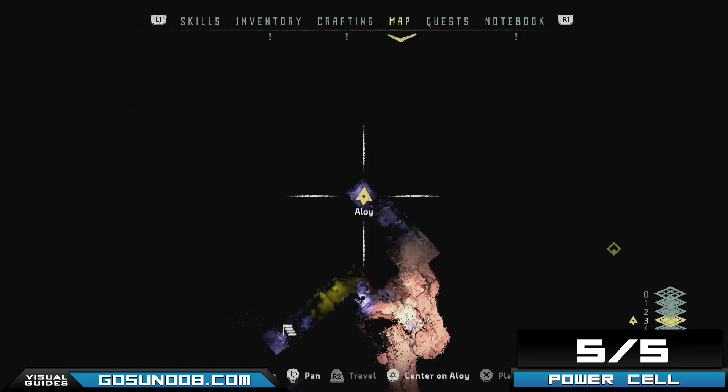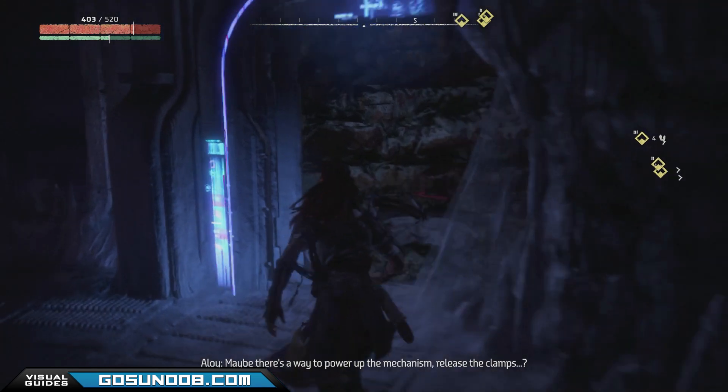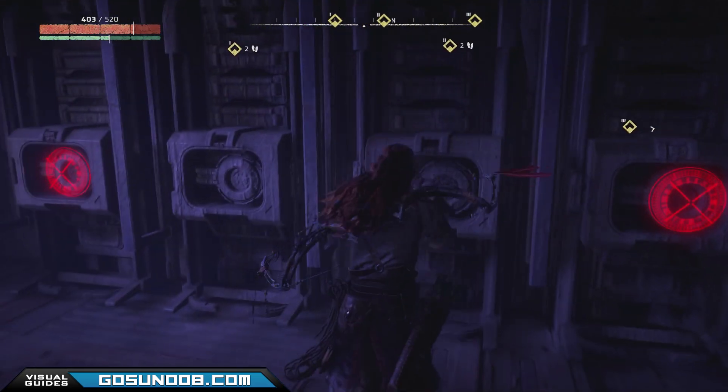After picking up all five, go back to the Ancient Armory bunker and you should be able to unlock the secrets there and get your Ultra Weave armor.